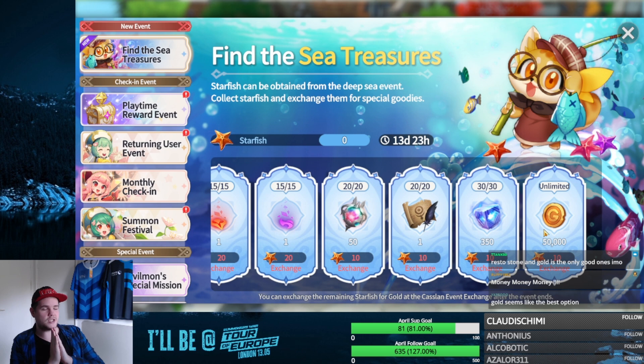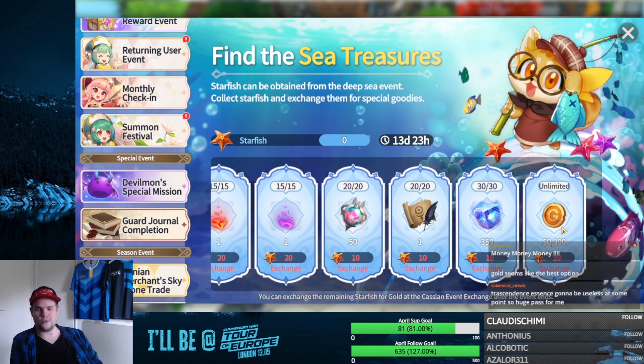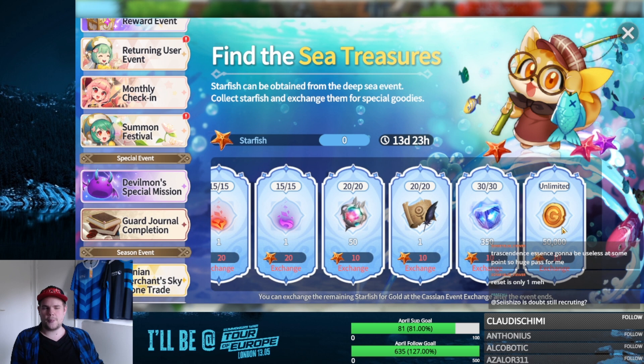But is this where you want to spend all your tickets? If you save like 500 or 1000 tickets, every Path of Growth you do gives you two Sea Stars. The worth of a Sea Star is pretty much 5k gold each, so every Path of Growth with the Summon Pass gives you 10k gold extra. Path of Growth already gives you about 10k normally, so this pretty much doubles that amount.